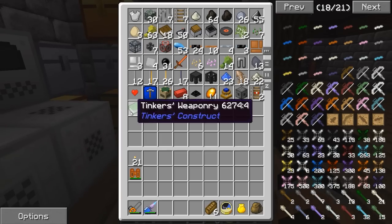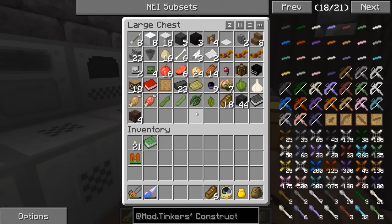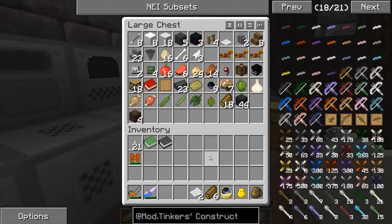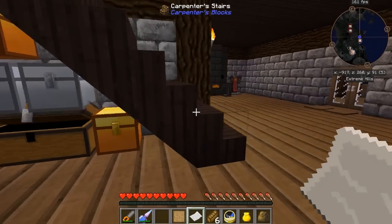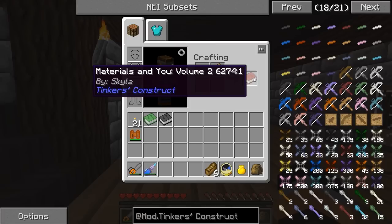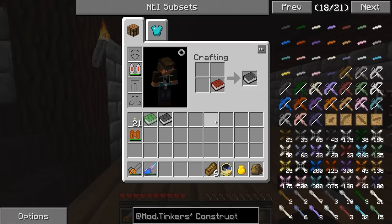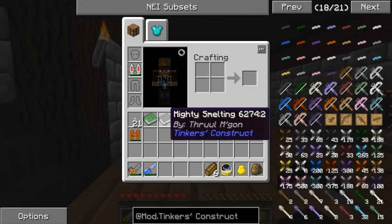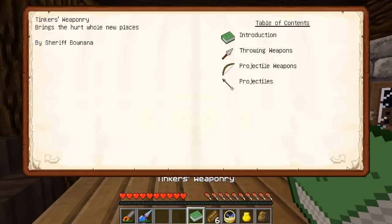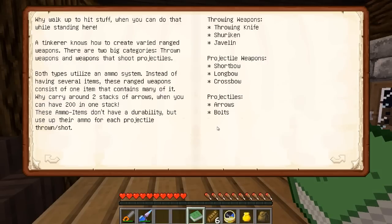Let's go ahead and take a look. Let's grab Tinker's Weaponry, which I went ahead and made off camera. There's Mighty Smelting. If you remember last episode, I showed you how to make the book from Tinker's Construct. If you just place Materials and You into your crafting square again, you get volume two. If you place that in there again, you'll get Mighty Smelting. And then if you place Mighty Smelting in there, that'll give you Tinker's Weaponry. I'm going to go ahead and do that real quick and read up. I'll see you guys back in just a minute.